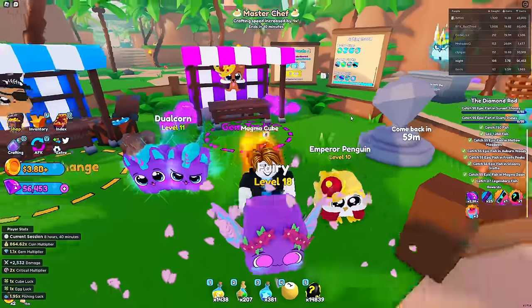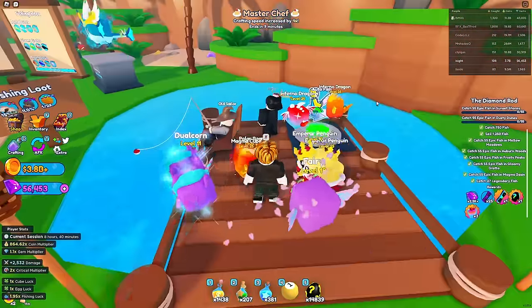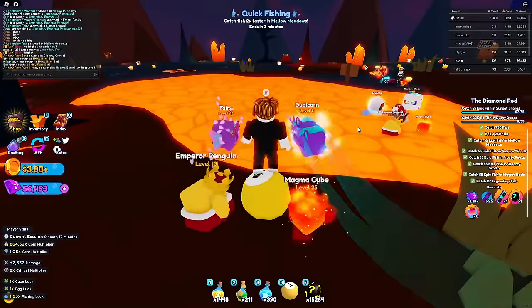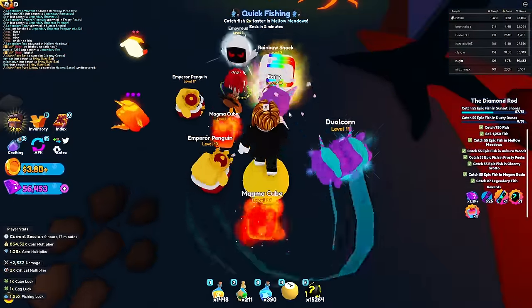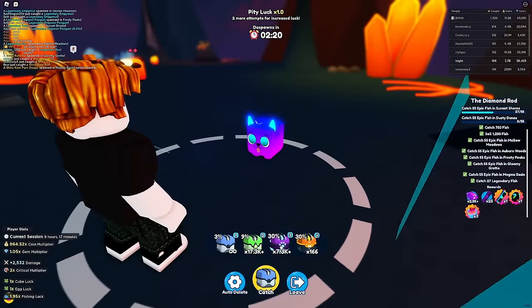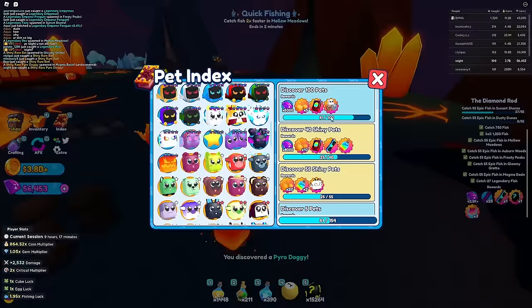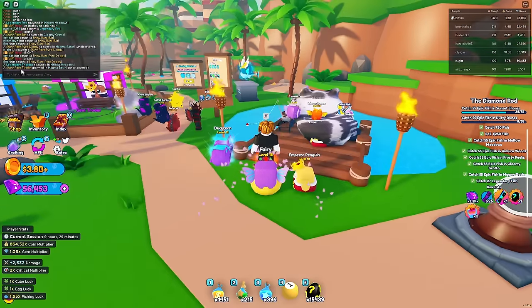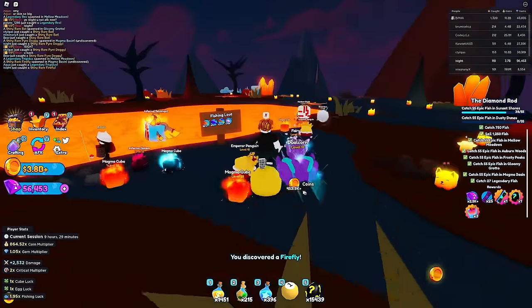Back to fishing - we need to grab 55 epic fish. While grinding, a shiny rare pyro doggy showed up, so I grabbed it to finish my index - it looks like purple and it's actually pretty sick. Got it first try! Now our index is 81 out of 100. Then there's another one to discover - the shiny firefly. Let's grab that too.